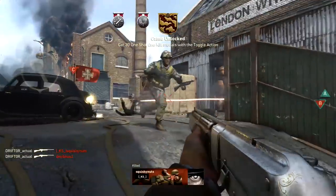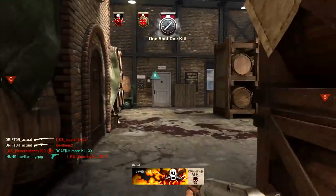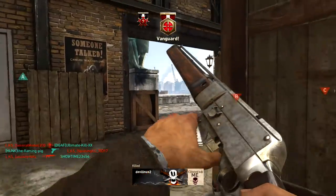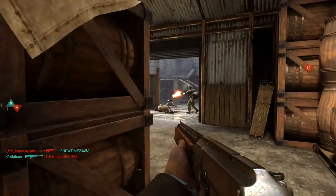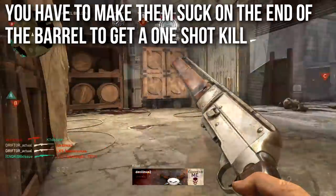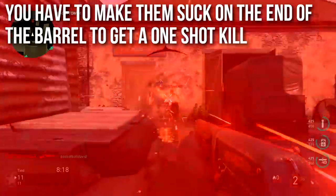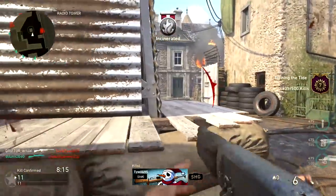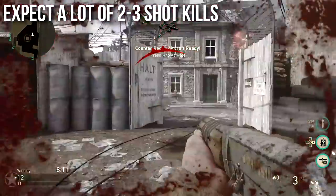This is the maximum one-shot kill range on the Toggle Action — my brain keeps going back to Black Ops 3 and the Brekkie — but you have to be so close, you basically make them suck on the end of the barrel to get a one-shot kill. You have to be close enough to smell the guy's aftershave, or to reach out and just give them a little tap on the shoulder. It is barrel-stuffing range, but it can be done. I think you should expect a lot of two to three shot kills.